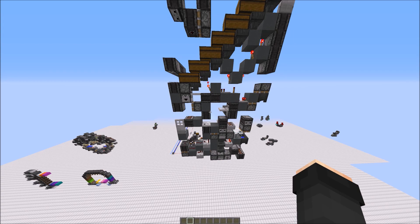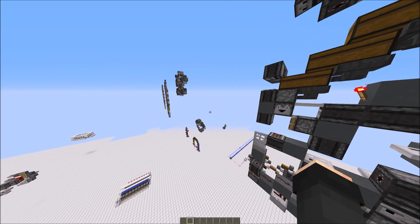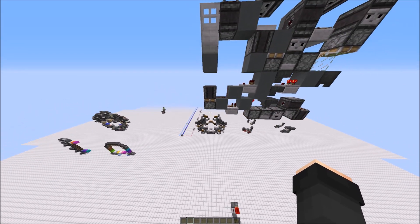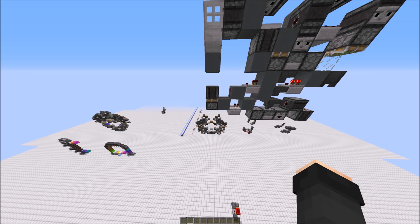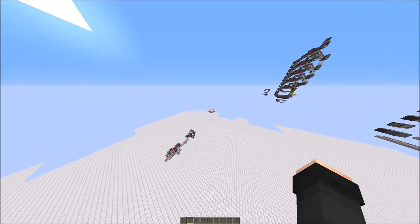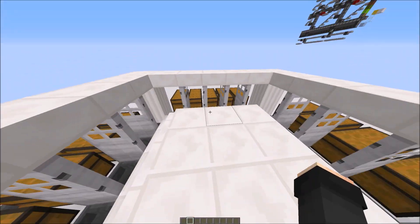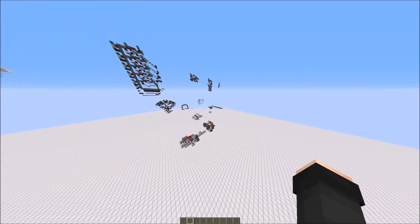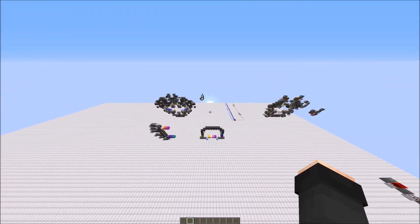Some guys weren't happy with this. They wanted to use a bit more of a traditional design — something more like the shulker box display — where they could run through and just grab their items. One of the important arguments was to make it better for multiple players to use at once. Since we are constantly accepting new people to Prototech, it's important that more than one person can use the storage. So I decided to basically combine these two designs.